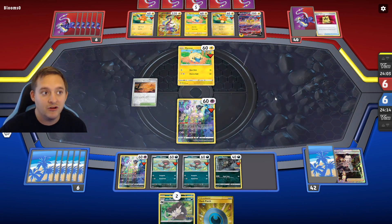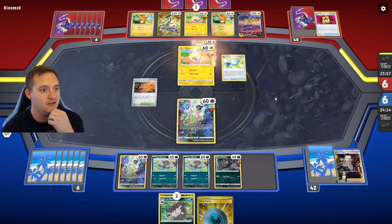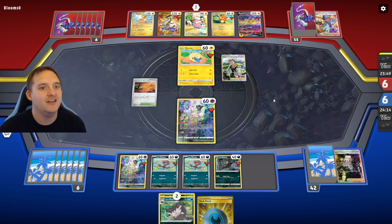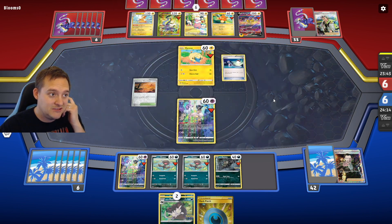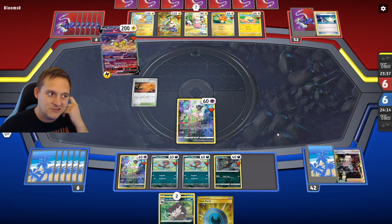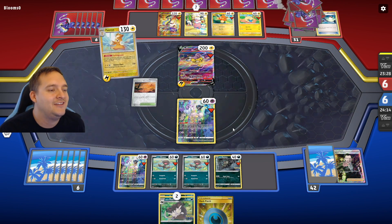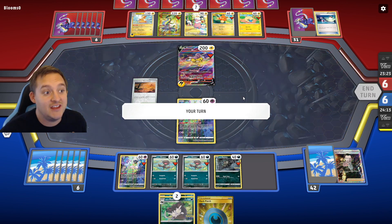They have Rare Candy and Palmazon, and a Flaffy that lets them search their deck for a basic Lightning Energy and attach it. They had a Research so they would have definitely gotten some kind of KO going. There's a Switch — this Palmazon also has free retreat. So we definitely need a Research or Iono next turn. We can get a KO on their Raichu — they didn't hit an energy.